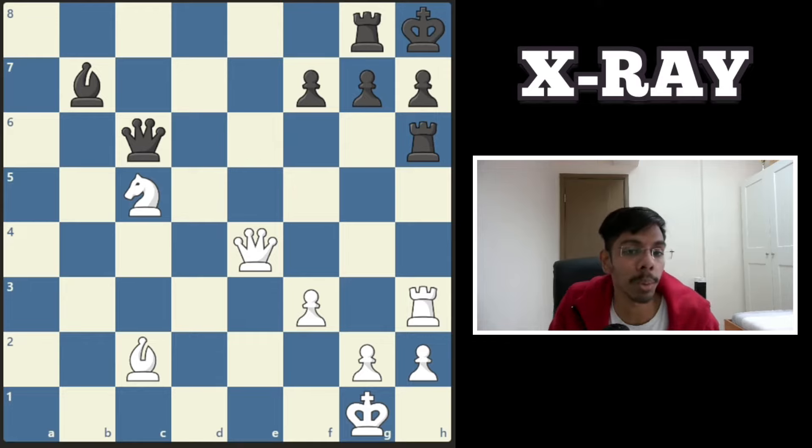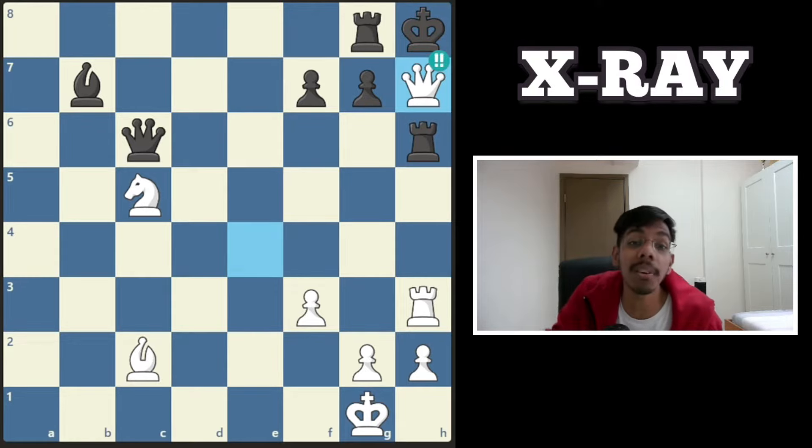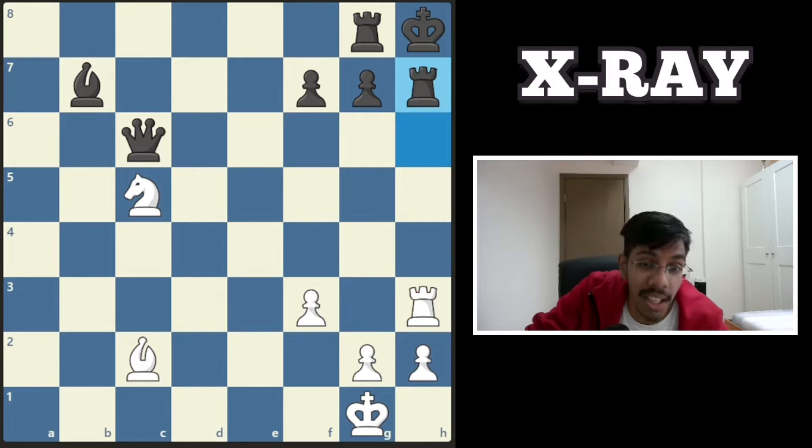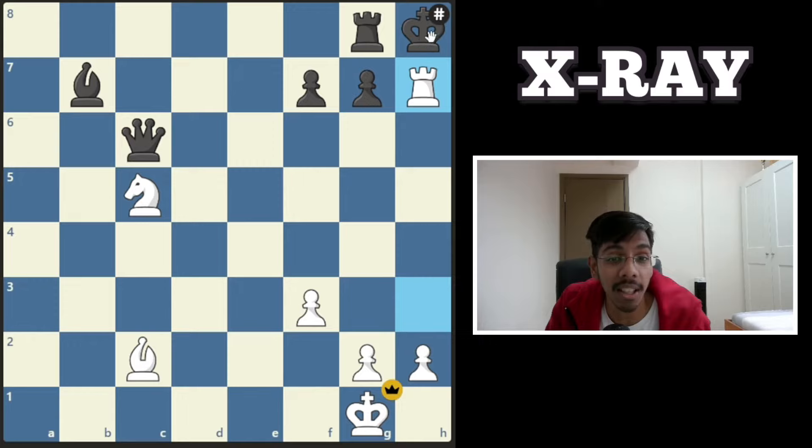Another white to play and win. The black king is stuck once again — all you need is a check and he's dead. The move is to sacrifice the queen on h7. The queen seems dead but the rook protects the queen through the x-ray. Rook takes, you take back, and it's a mate.